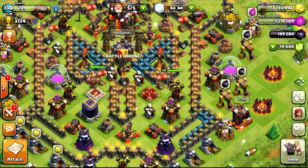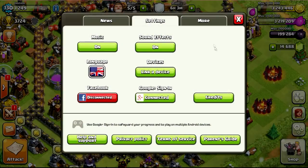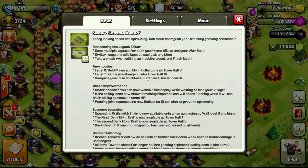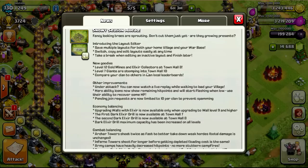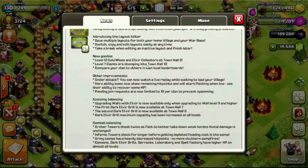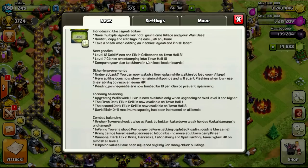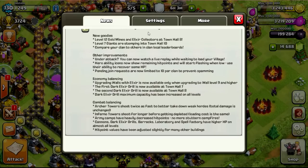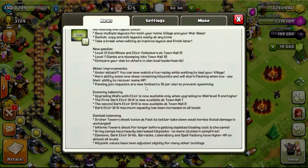Usually they tell us what we have in the news over here. Whoa, okay — fancy-looking trees are sprouting, don't cut them just yet. Are they growing presents? Yes they are! Introducing the Layout Editor — okay, save multiple layouts for both your home village and your war base. Switch, copy, edit layouts easily. That's awesome; I covered a lot of this stuff already in my other videos.